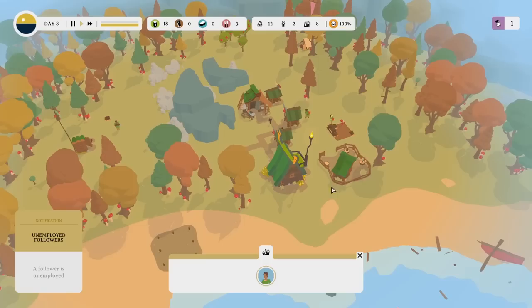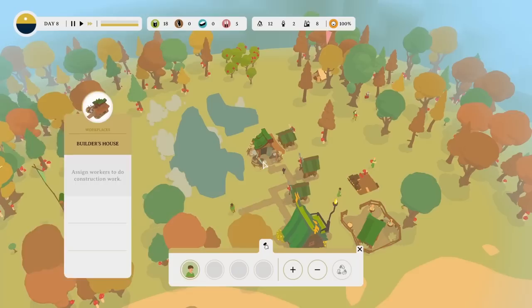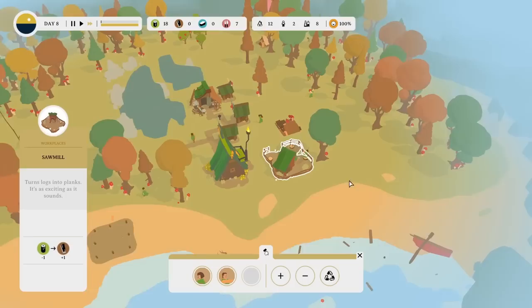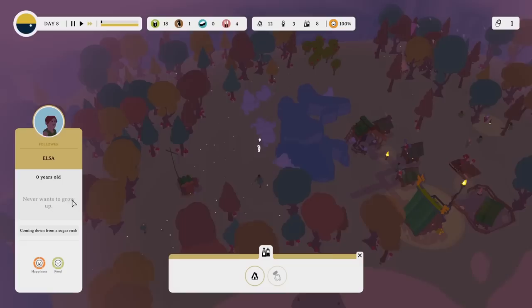Ida's unemployed. Ida, go and chop down some trees. Now I think we should have everything kind of okay — one builder, three people foraging so they should bring back a lot of food, two people making planks, and two people chopping down trees to produce logs. And then — a baby was born! Oh, that's lovely.